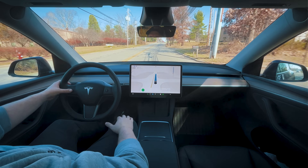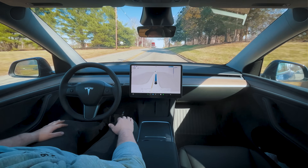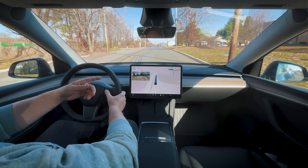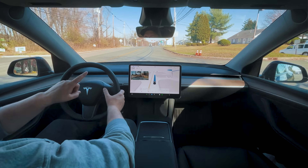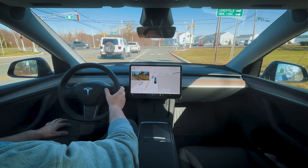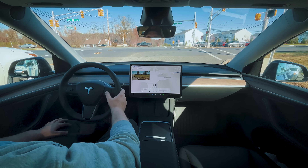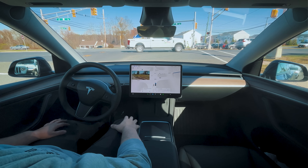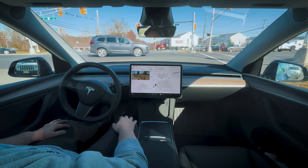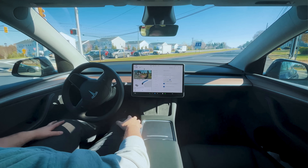I'm trying to find where the driving mode setting is. I can set the max speed here. The max speed is actually hidden until you set it to the right option. I'm just going to set it to 75 so it covers all ranges — highway and local roads. We're currently on Full Self-Driving Supervised Standard profile.